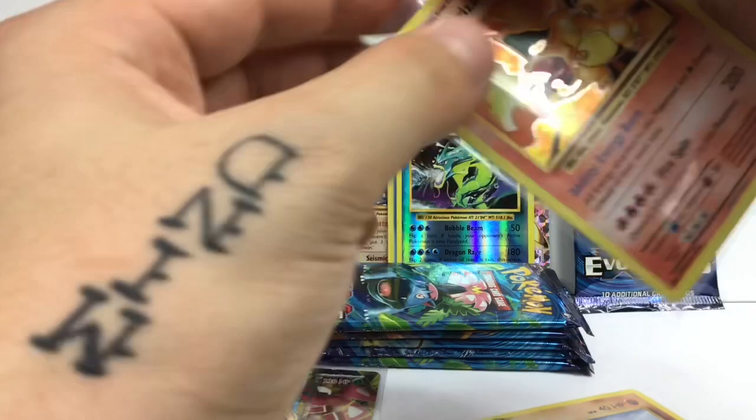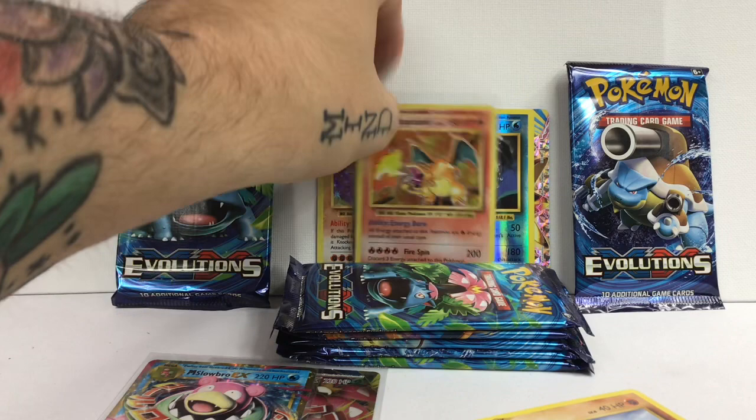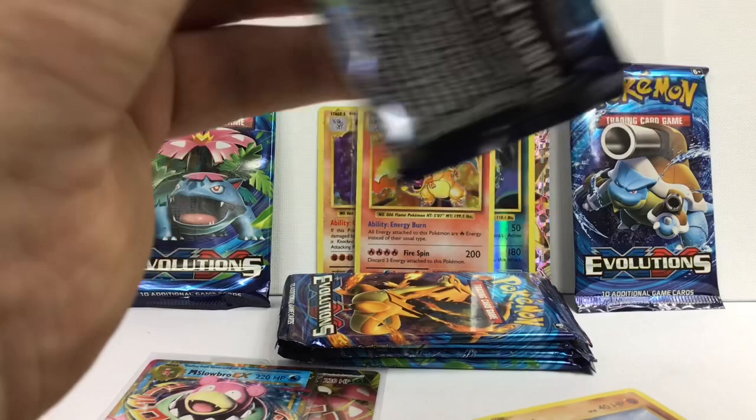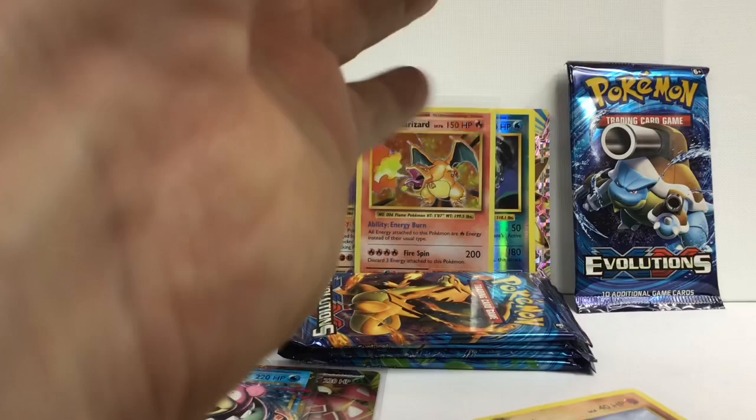Oh wow, beautiful! Opening the Venusaur pack - I can't believe we just got that law of attraction for that base set. Look at the condition of this card though... yeah that is horrible. I hope none of my other cards are like that.